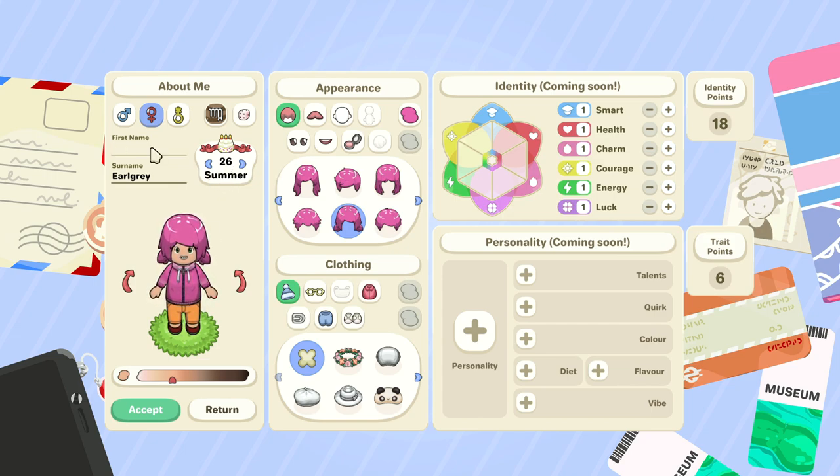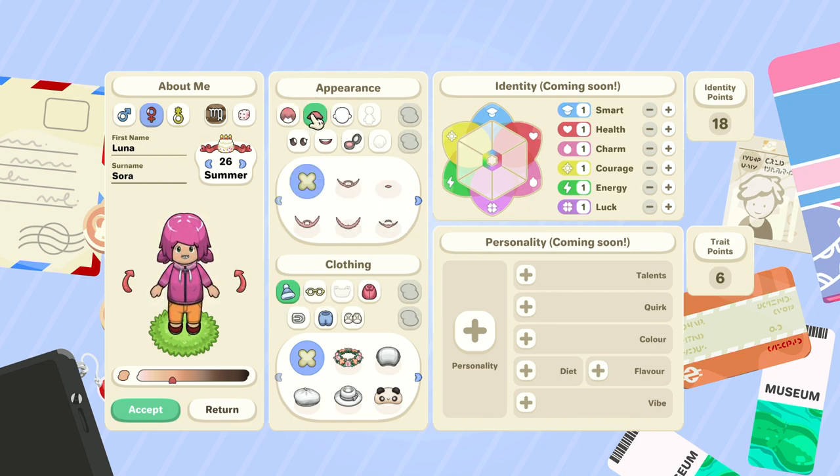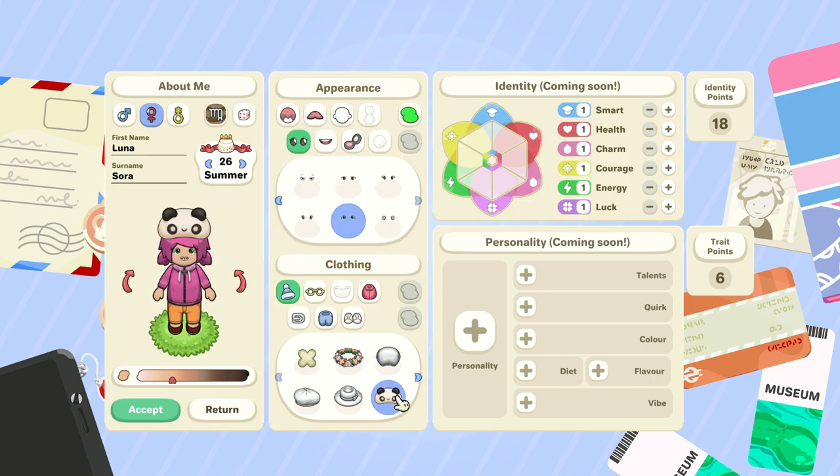We're going to name her after one of my dogs. The last name defaults to Earl Gray, so we'll use my other dog's name as the last name — funny sounding but kind of cute. Then there's the hair, some mustache options, head shape, and the eyes. Oh, they're so cute! We'll go for the green ones. For clothing, oh my god, look at the hat — bunny ears! We have to put those on. And there are headphones too.